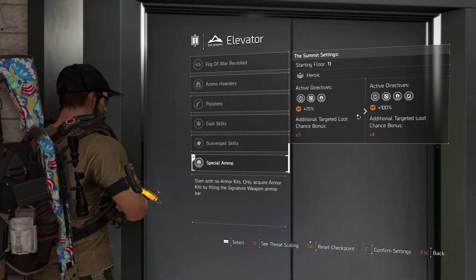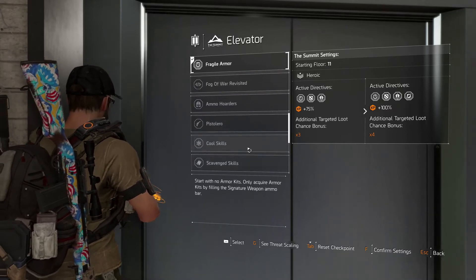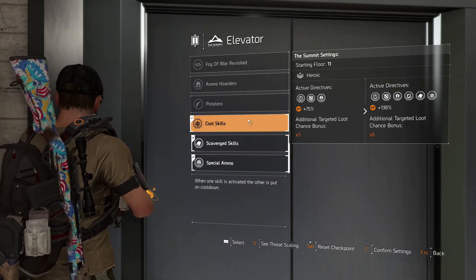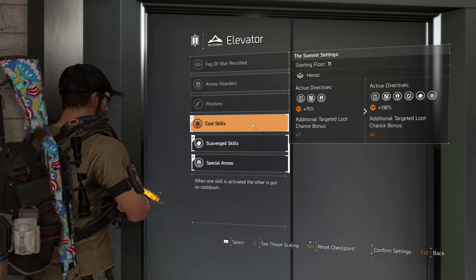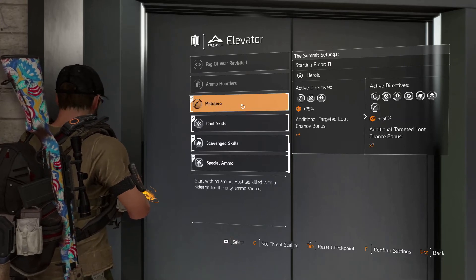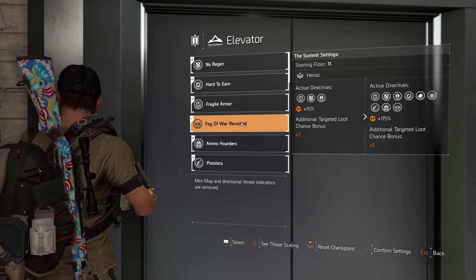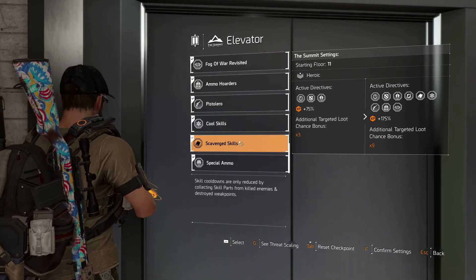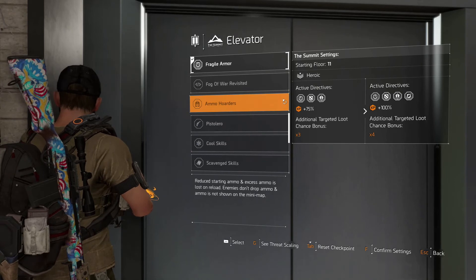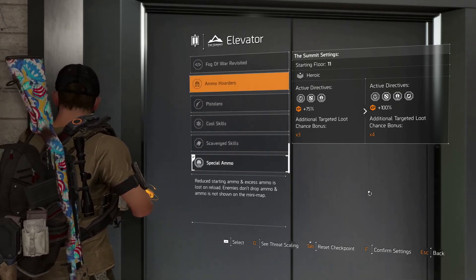Now there are diminishing returns on these directives. As you can see, with four you have 25% each chance addition. If you add a fifth it's 125%, but if you add a sixth it's only 138% — so it's not 25% for each one after five. The next one is around 13%, and after that you get further diminishing returns. I typically run four directives: no regen, hard to earn, fragile armor, and special ammo. Just confirm them and apply them.